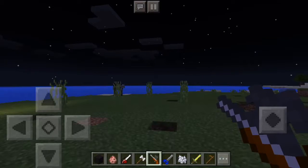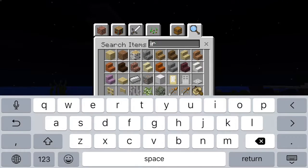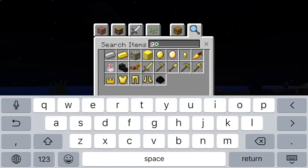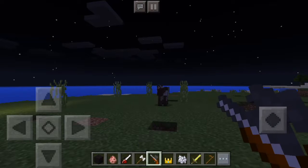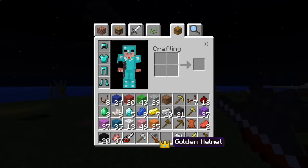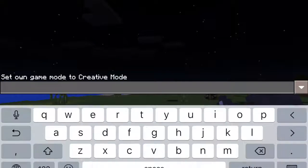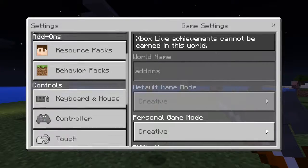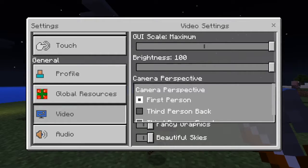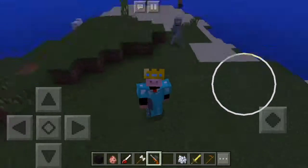Now for armor. There are two different armors they switched. Instead of the golden helmet, you can now have the king's crown — for all those kingly people out there. You can wear a crown, but of course it blocks my eyes. Look at this — this crown just blocks my eyes, I can't see with it!